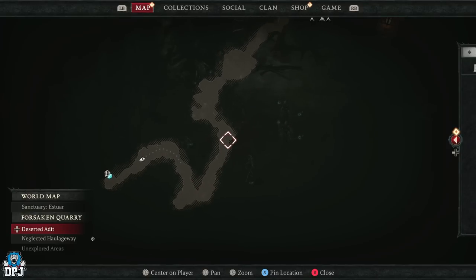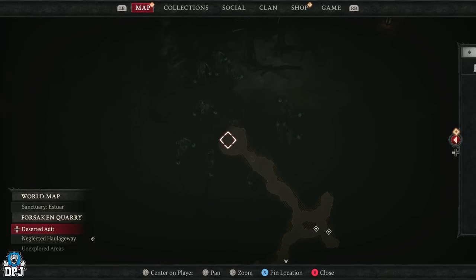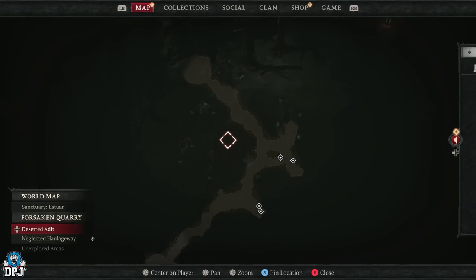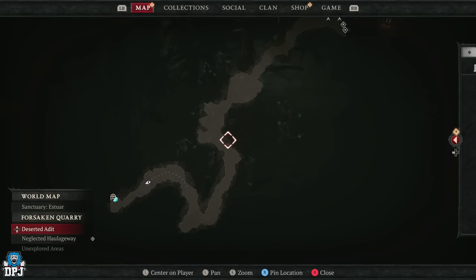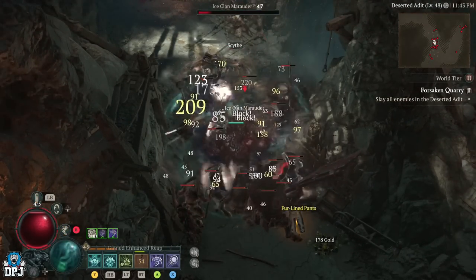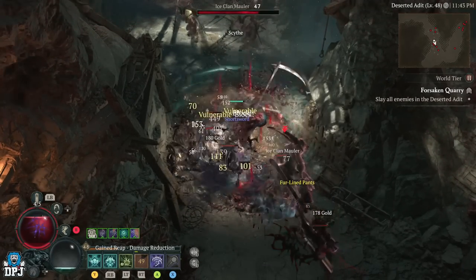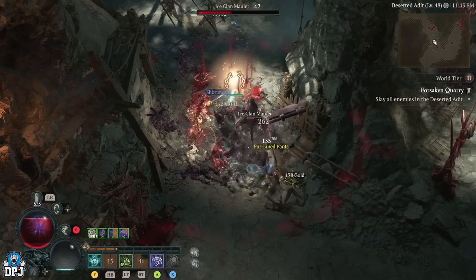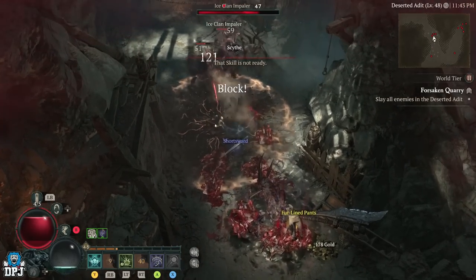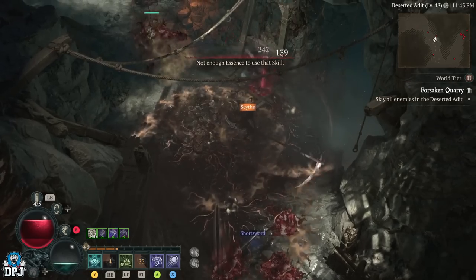This dungeon is absolutely incredible for XP, for gold, and for loot — there was a legendary unique in there. It's actually just a short dungeon — that's basically where it ends, that's the boss — but we don't want to do the boss. Ignore the boss. All we want to do is run this route. It takes me, on my work-in-progress necromancer build, about seven minutes. There are so many enemies grouped up in massive quantities — that's exactly what you want.